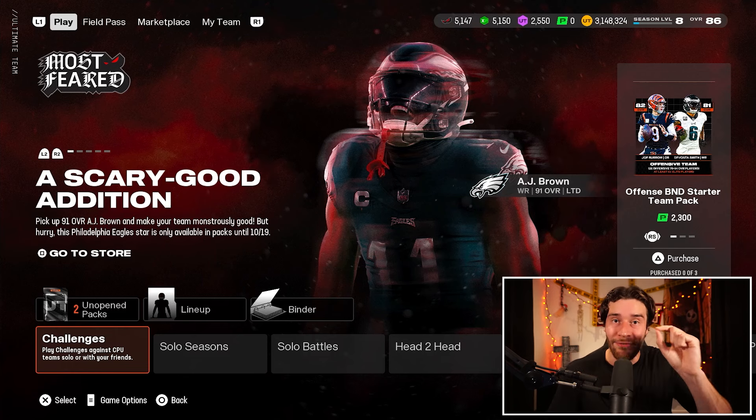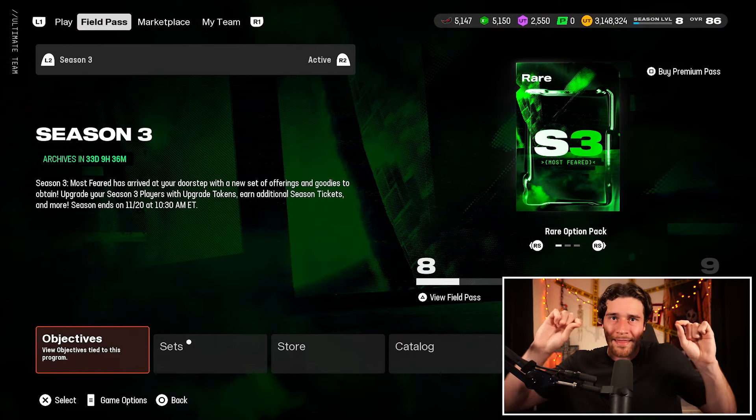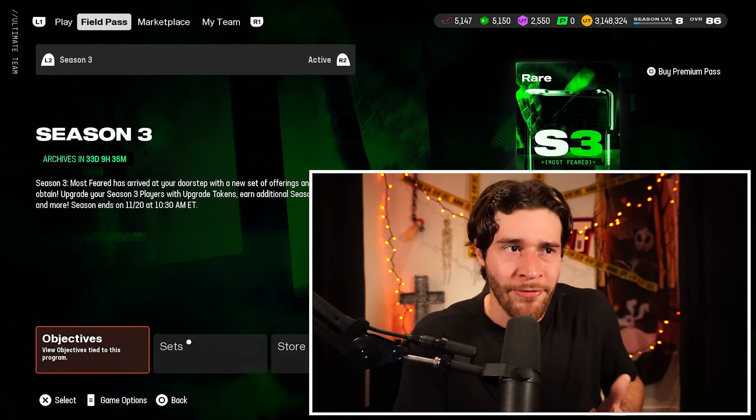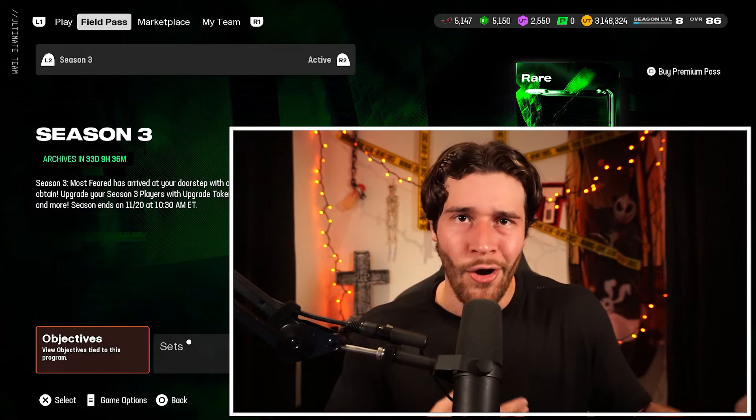Welcome back to another Madden 25 Ultimate Team Most Feared video. In this one, we're going to start it off by talking about a pack that is so good that it might be glitched and is giving seemingly everyone 90 overall Most Feared Champions. Then I want to talk about a very interesting special offer in the store, exclusive and limited to the Most Feared program. And finally, we'll be talking about a hidden mode in Most Feared that gives you really solid rewards, but for some reason there's no way of getting to it.